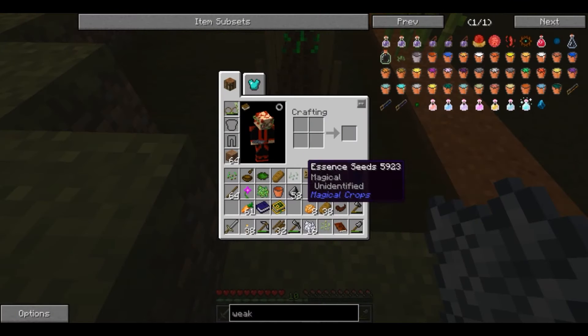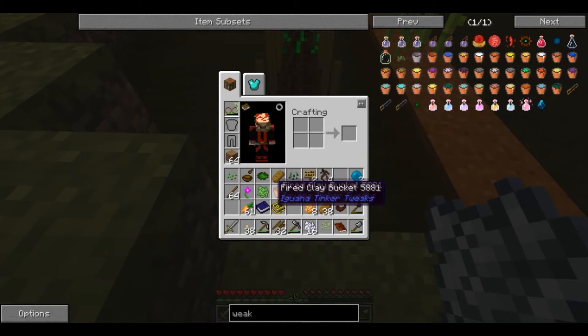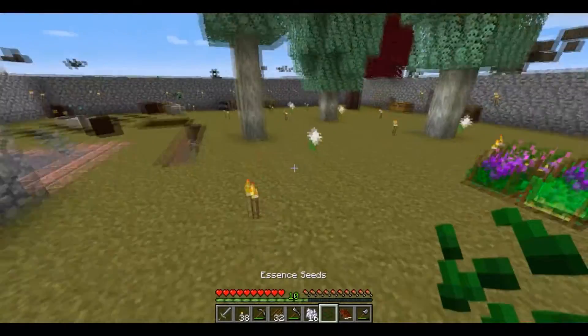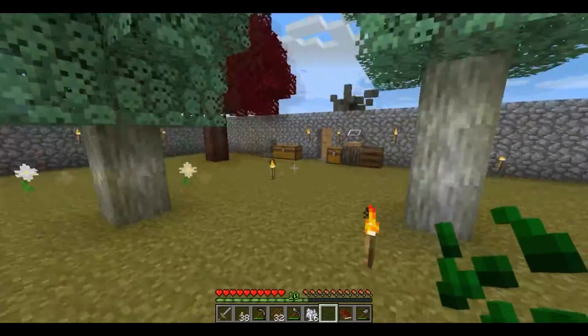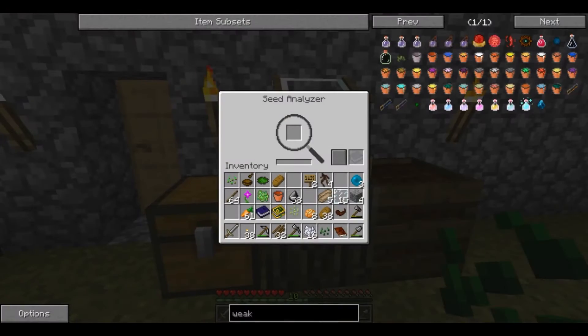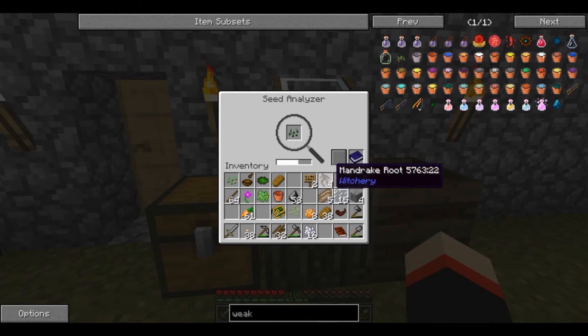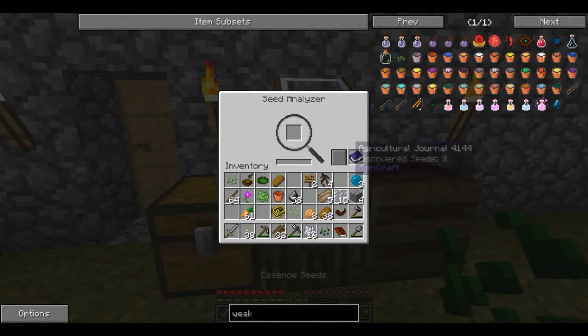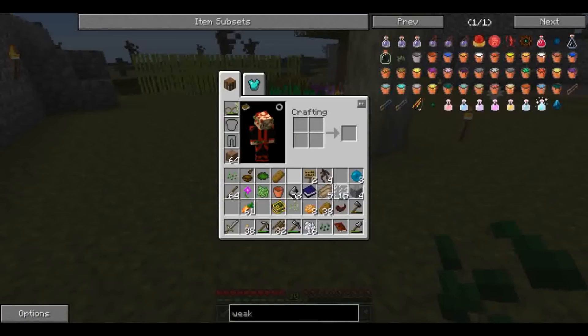Oh god damn it, seeds unidentified. I want to put this in the seed reader. Actually we'll put the book in as well. So the book combined with that - that should give the information to the book as well. That's just one one one - that sucks. Let's see what the book says.